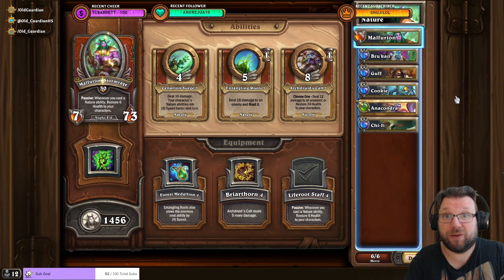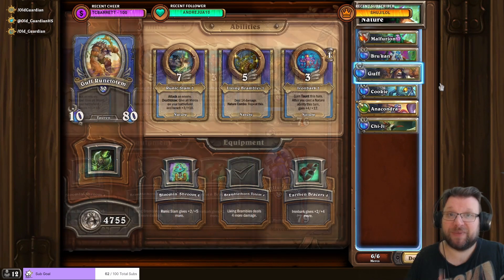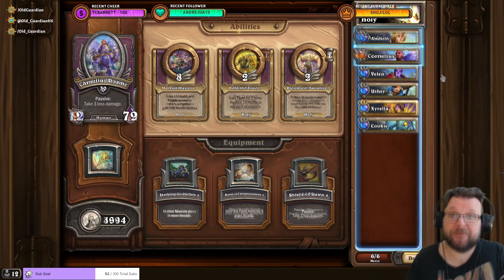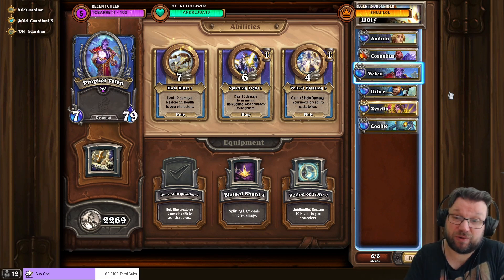If you don't take into account the climb itself, the easiest way to kill the boss is Nature. Malfurion with Life Root Staff, Rukan with Lightning Rod, and Gough with Bramble Tone Totem — they just wipe out the boss. But nature is a little bit slower than fire to climb, so fire might still be a little bit preferable. Most comps with blues handle the boss just fine, so I also did it with Holy, using Anduin with Harmonic Mallet, Cornelius with Shield of Dawn, and Velen with Tome of Inspiration for the climb. And then at the boss, I used Anduin, Velen, and Sirella. I could have also used Cornelius there to start, and I had Uther on the bench just in case, but wasn't really needed.